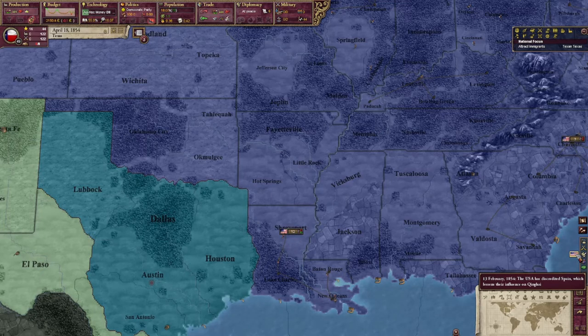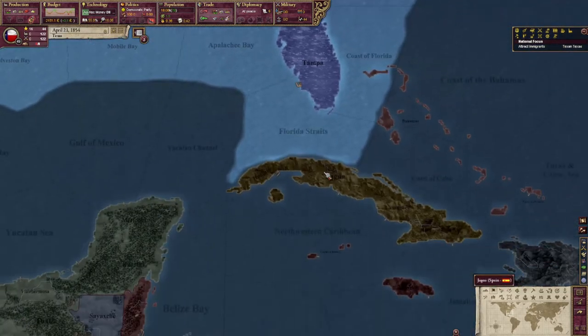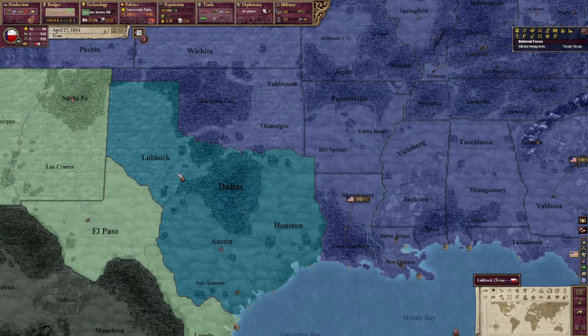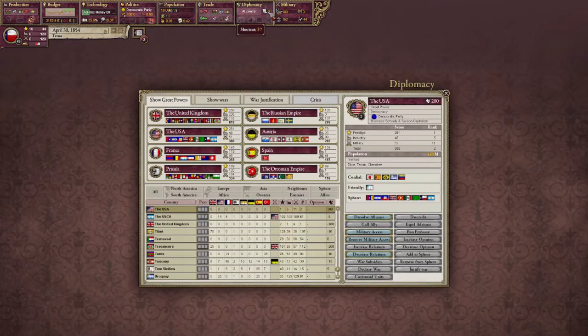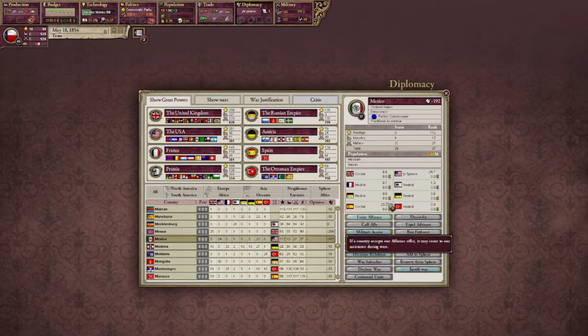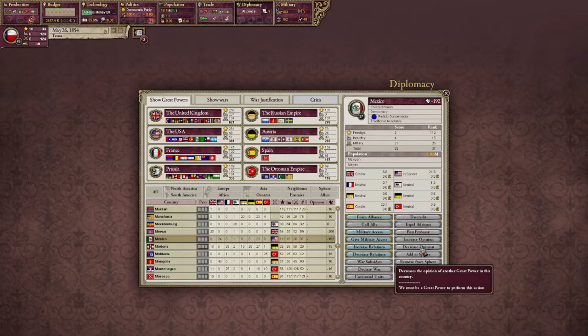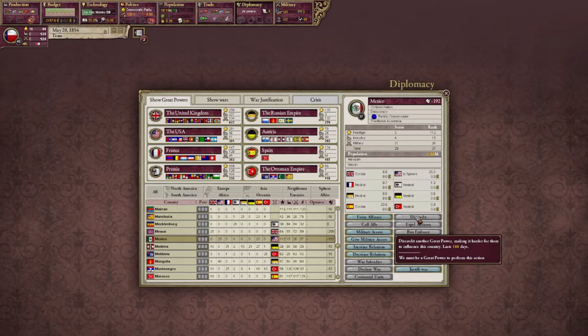USA has discredited Spain. I wonder if they're gunning for Cuba. I've got nine diplomacy points here and I haven't seen it going up, so I'm wondering if nine is the max. I'll try and discredit Mexico — see if I can't break up that military alliance they've got there. But to decrease opinion of another great power or to discredit, we must be a great power. I can't do that. Never mind.